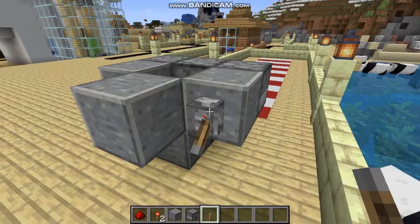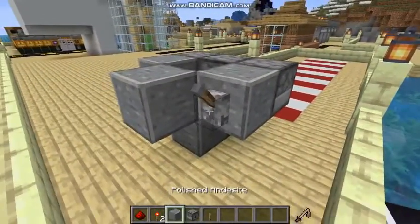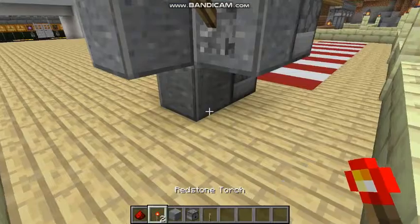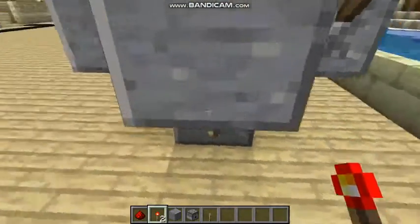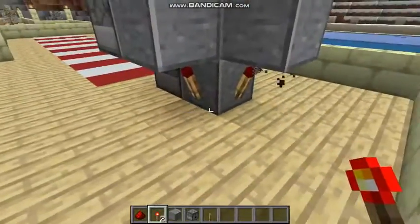When you're done you can see it's not working yet. Now get your redstone torches and place them around the bottom block. When you've done that you can see they are lighting up.